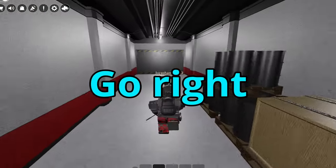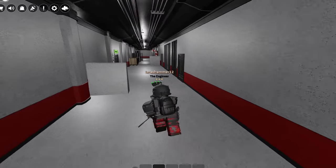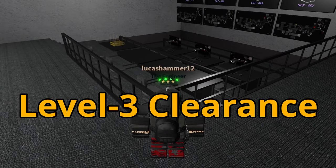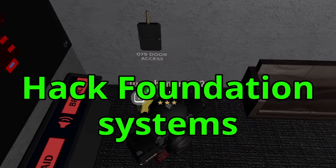Once you explode the wall, exit the bathrooms and head to the right — you'll instantly see the control room. As for accessing it, you'll need at least level 3 clearance to get inside. But once you're there, you have the power to hack the Foundation systems.